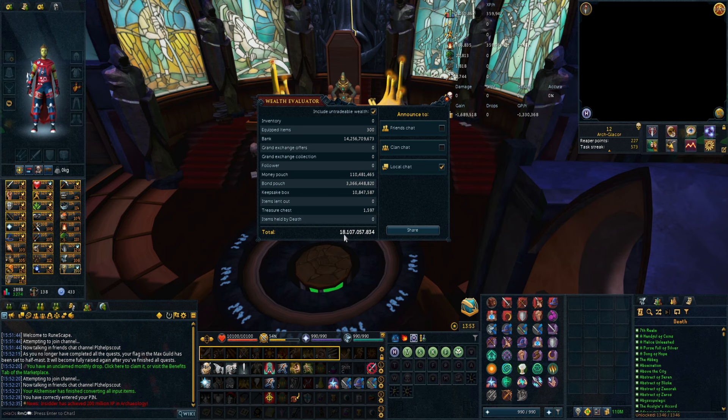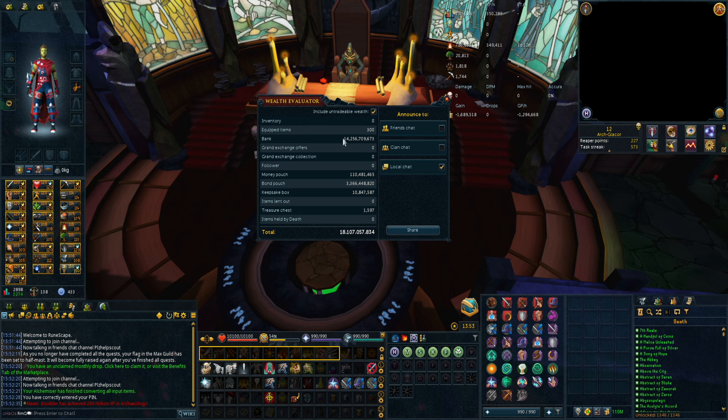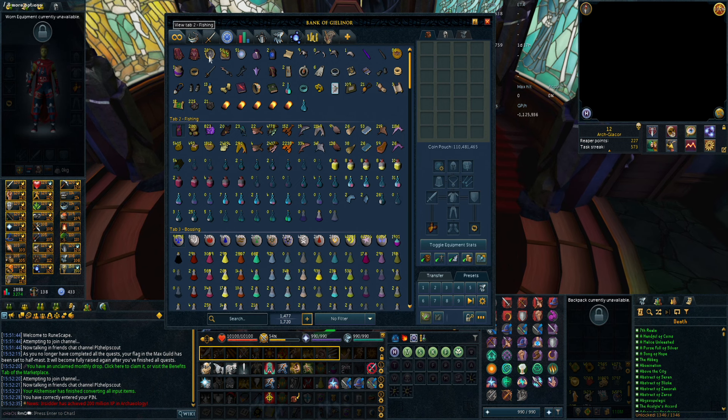It says it's worth 18 billion GP. I have 3.3 billion in bonds, 46 keepsake boxes worth 10, and 110 million in the money pouch, so in total I have 18.1 billion GP. Let's take a look at the bank.